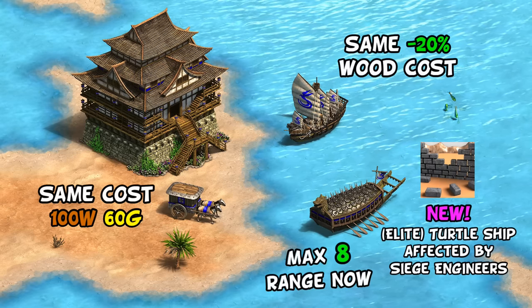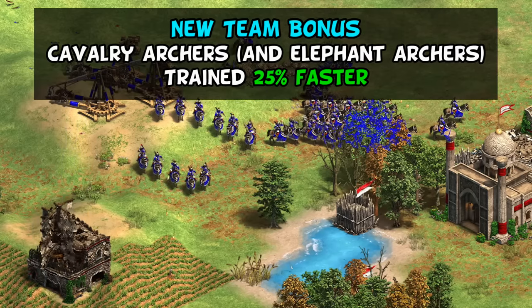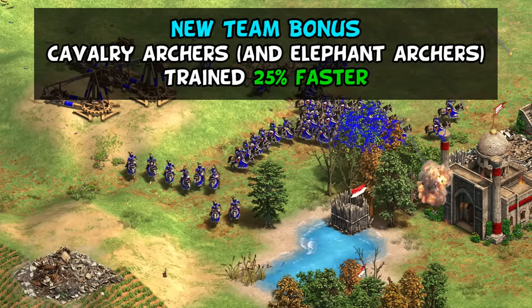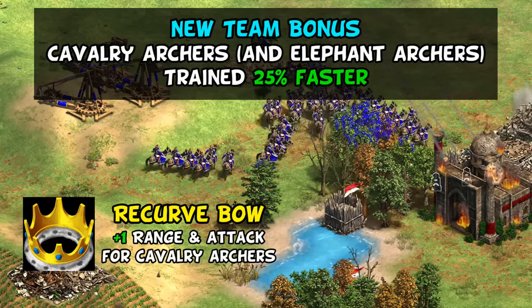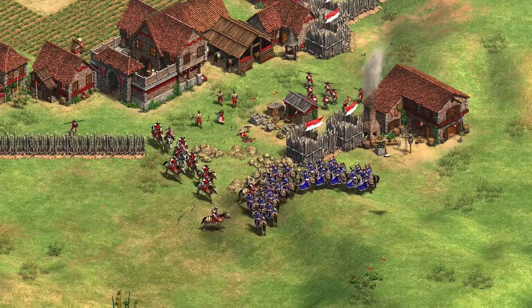Magyars are receiving a new team bonus, replacing foot archer plus-2 line of sight with cavalry archers being trained 25% faster. This new team bonus works fairly well for Magyars: while you have Recurve Bow for extra range and attack in imperial age, you now also get something a bit earlier to help you mass them up, or alternately help out your teammates.